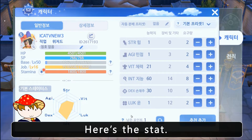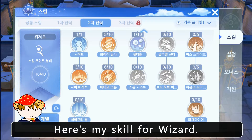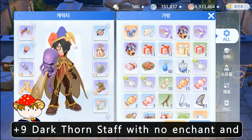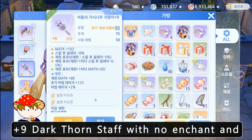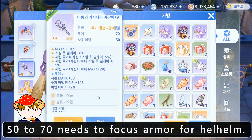Here's the stat. Here's my skill for magician. Here's my skill for wizard. Plus 9 Dark Thorn Staff with no enchant and no card. I equip HP items because at level 50 to 70 you need to focus on armor for Helheim.